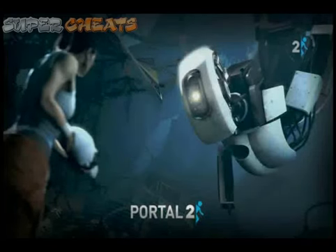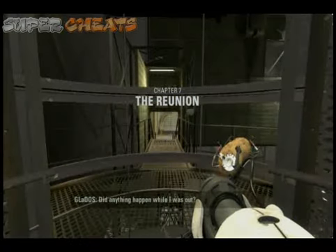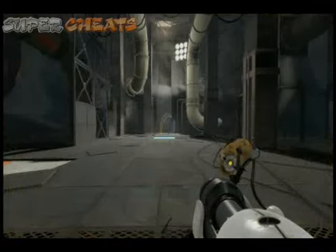This is Swaggers doing Portal 2 for SuperCheats.com. This is The Reunion, and we are on Part 8. You're going to come to this room, and first we need to make some portable walls.